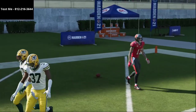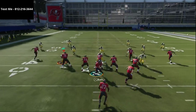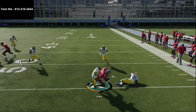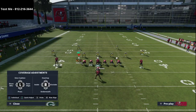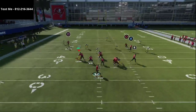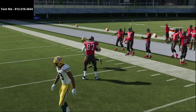This passing play beats every coverage in the entire game, and the beauty of it is it all comes from this one under-center formation that is really, really good. Obviously, if they're not going to guard the flat, take it every single time. Most of the time you'll see something like hard flats on the outside, and that's where that corner route really comes in handy — it's going to kill hard flats on that side.